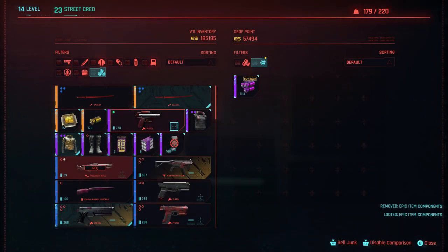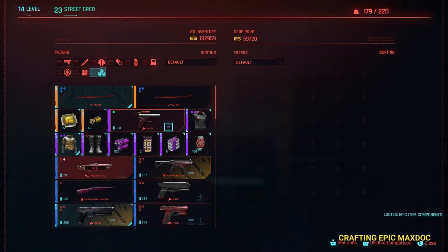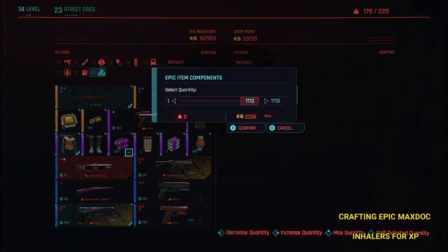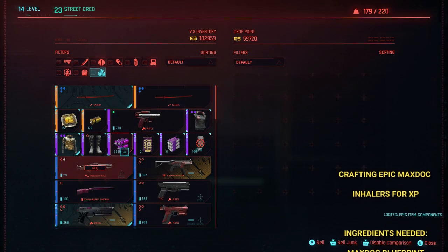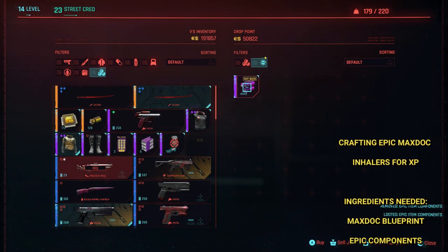This is going to allow me to craft — or duplicate — more items because I'm not stuck with the 20,000 inventory. The method I'm using is I'm going to craft a max doc inhaler for the XP. So the first thing I'm doing is duplicating all the components needed.